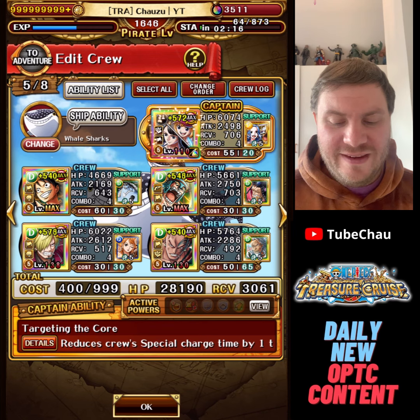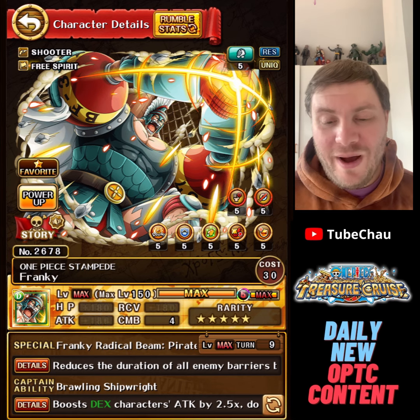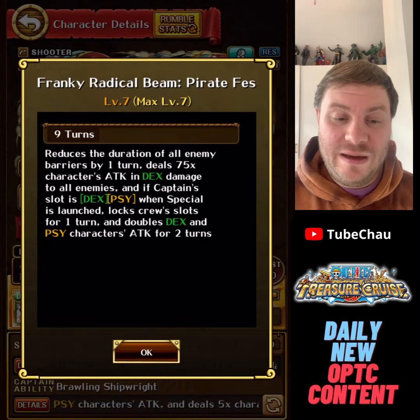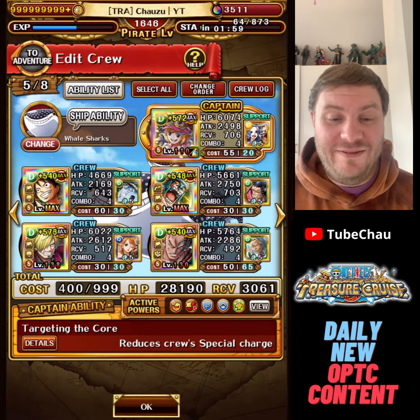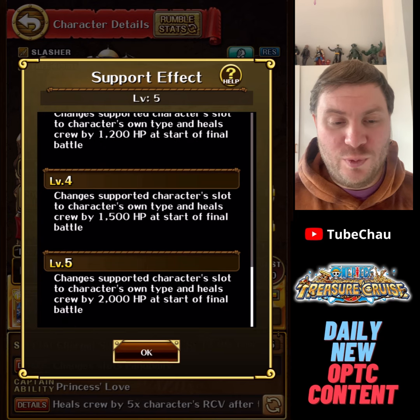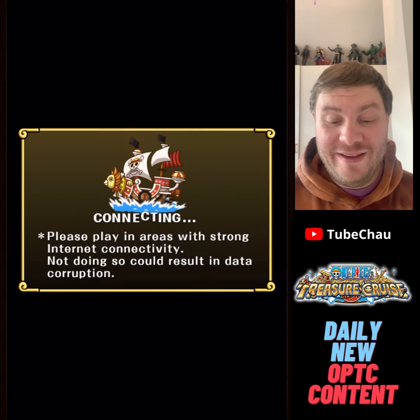As for the rest of the team, we have the rear recruit Stampede Franky — haven't used him in forever, but he does have barrier pierce and I wanted at least one barrier pierce on this team. He can also do an attack boost for DEX units as long as you have a DEX orb on the captain, which is why I put the river support on Robin Koala. I recommend trying to get her — you need to farm story mode for that.